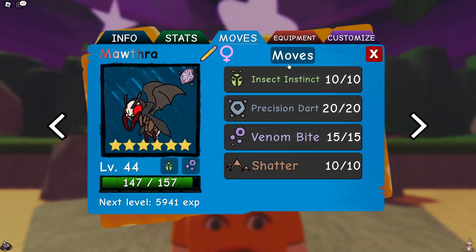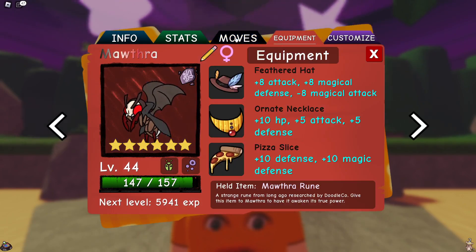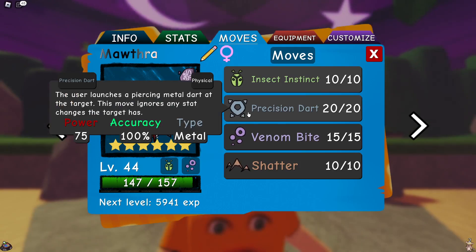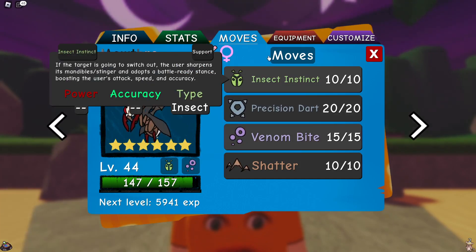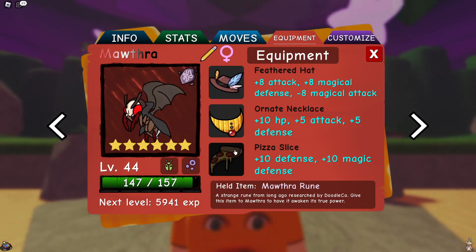That's why I think it's super strong and no one has been using it. With equipment, we just have feathered hat or an Echo some pizza slice. If you want, you can switch out Precision Dart for Iron Slash — it doesn't really matter because this becomes your second STAB move since you become a poison metal type.